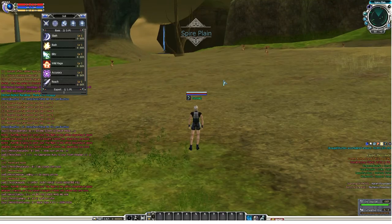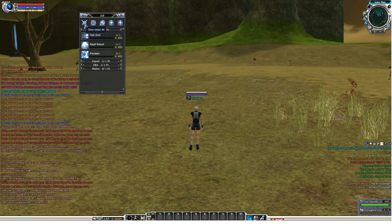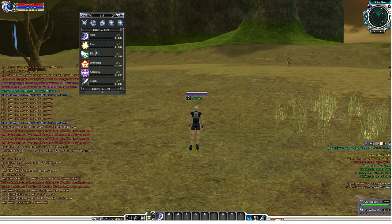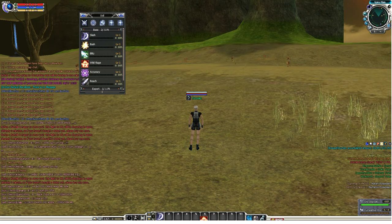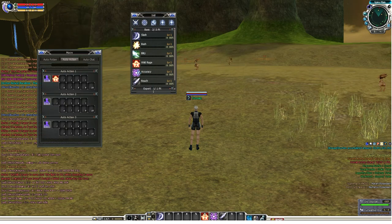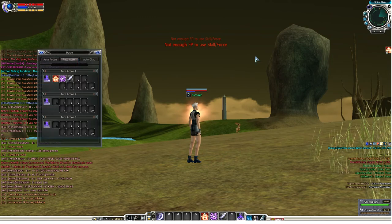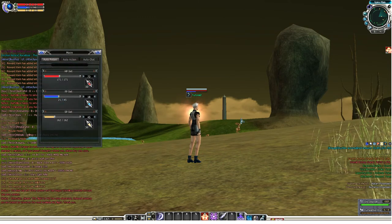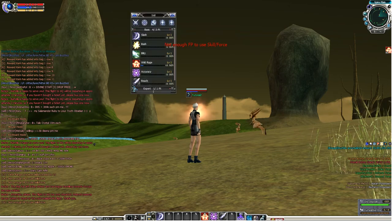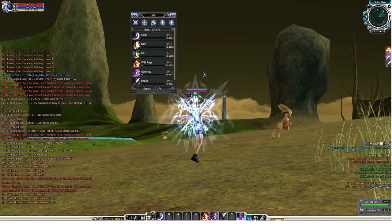Press L on your keyboard to open your skills. As a warrior in the close-range skills, let's get the Slash skill and the buffs: Wild Rage, Accuracy, and Reach — the three basic buffs of warriors. Press Y again and I like to use the auto-action to put the buffs in there. Buff up your character — Wild Rage increases your attack, Accuracy increases your accuracy, and Reach is the third basic buff.